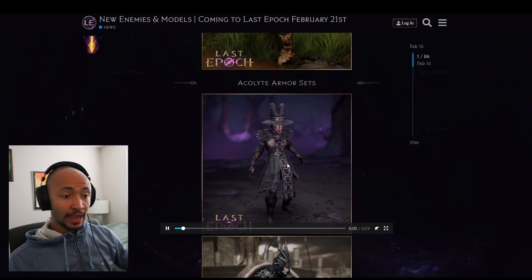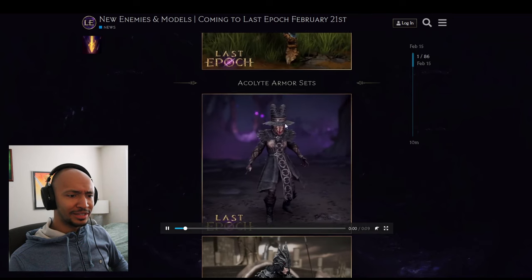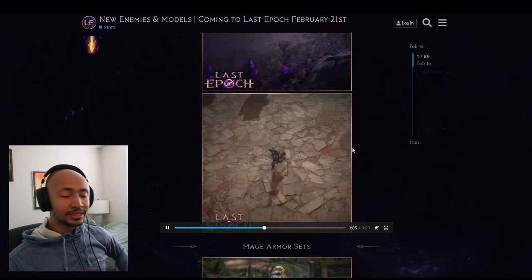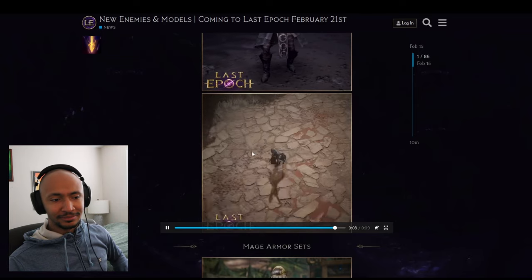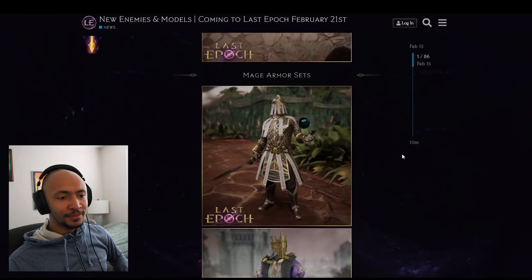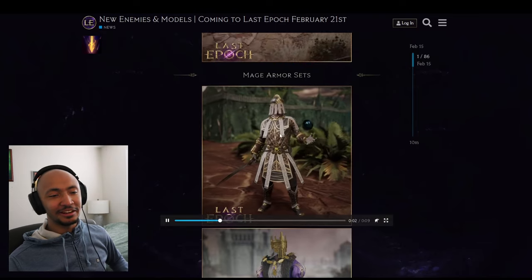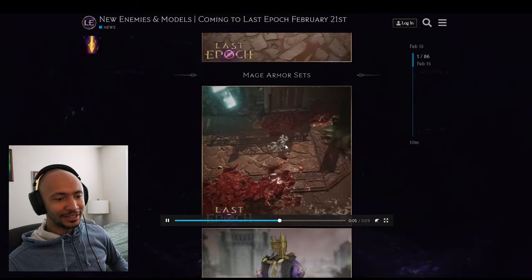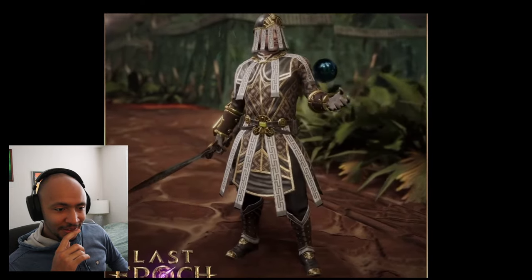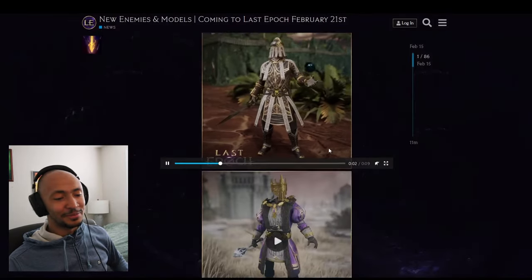There's a berserking Primalist set that looks incredibly cool, a basic but unique Acolyte set, and then the necromancer archetype set which might be the best-looking of all of them — featuring cloth pieces with dynamic physics that bounce and sway, which is a standout visual detail.